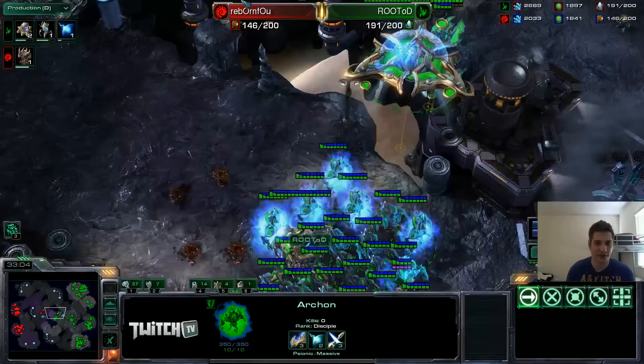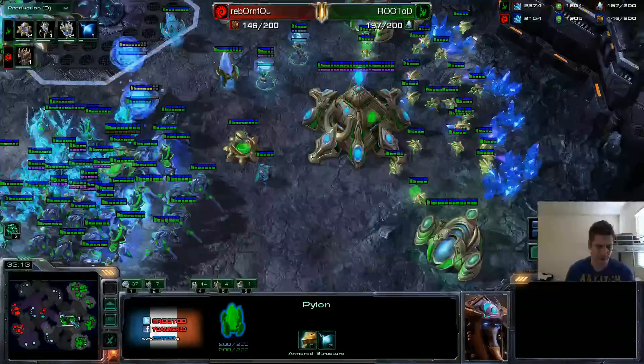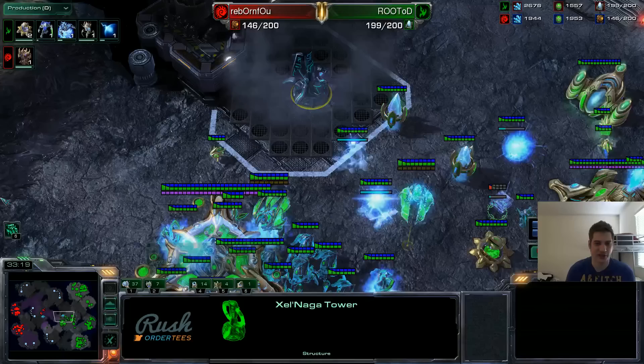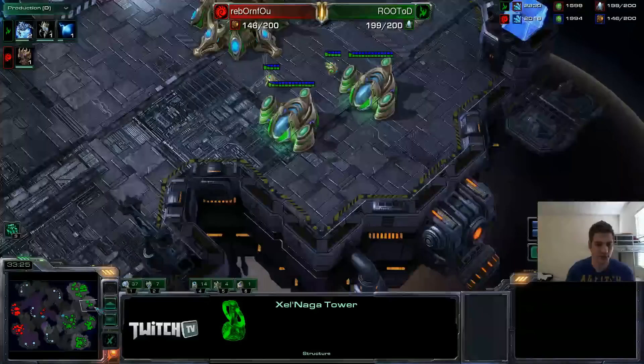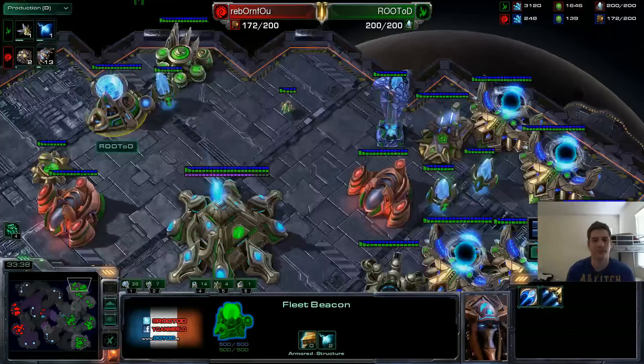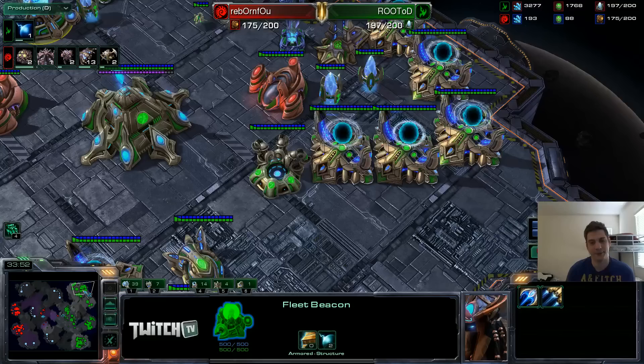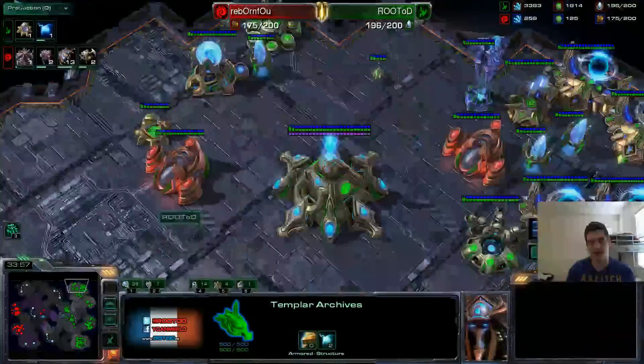I was looking with this Mothership to potentially drop and kill something, but there was no hole anywhere — he has like so many Spine Crawlers and Spore Crawlers. At this point I'm just going home with this War Prism because there is nothing to do here anymore. I already did a lot of damage. Instead of suiciding this DT into this, I might as well just save it and make an Archon back at home. I left two Templars here in case he sends a bunch of Infestors down there. Also very important — I need to keep control of that Xel'Naga Watchtower if possible. My building positioning is very important here too: I put all the very important production facilities in the back of my main — the least accessible place for Broodlord/Infestor attacks.